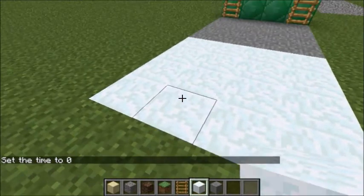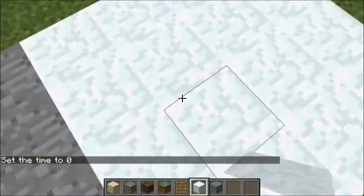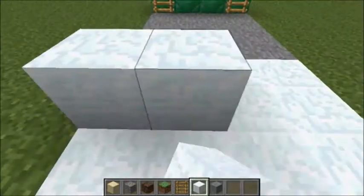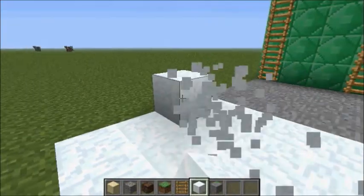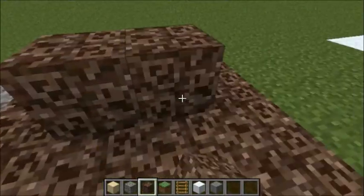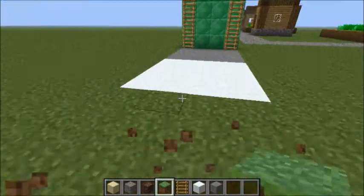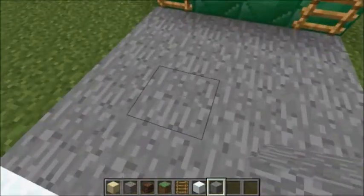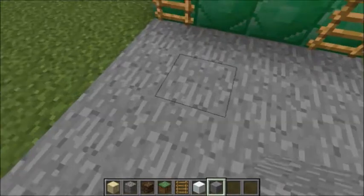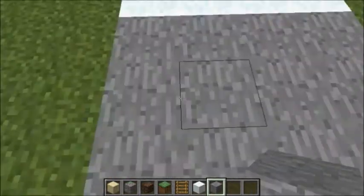The snow block - this is how it sounds when you walk across it, and then when you place it. Now if you just want to quickly go back over here - soul sand and grass block. Next, stone got changed. It's very subtle, but here we go. That's how that sounds, and then when you place it.